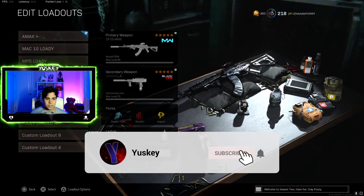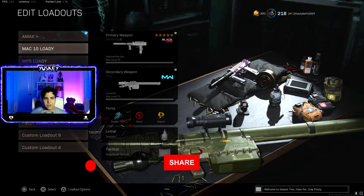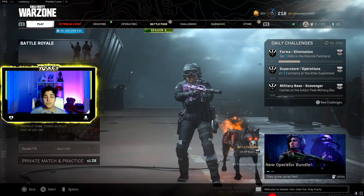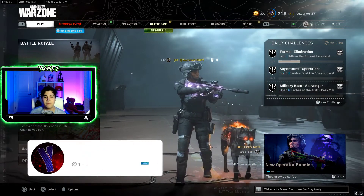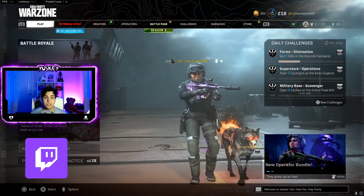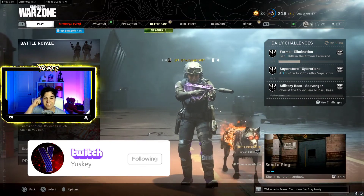For perks, I usually run Double Time, Overkill, and Amped, then grab my Ghost loadout on my second loadout drop. That's it guys — thanks so much for watching. If you're brand new here, please subscribe, like the video, and follow me on Twitter, TikTok, and Twitch. See you on the next one.